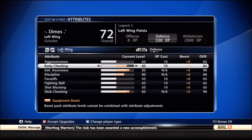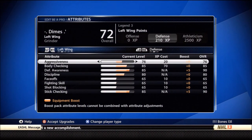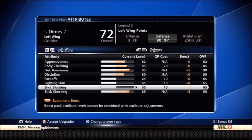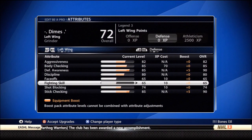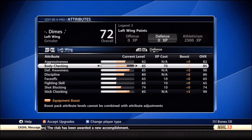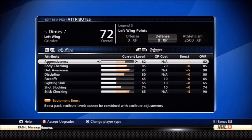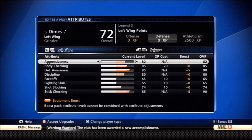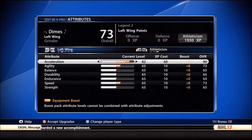The defense I really like though. Stick checking you can get up to 90. Shot blocking is there. Defensive awareness maxed out — intercept passes up to 90. Discipline you can get up to 80. Body checking — this is why I like the Grinder — you can get it up to 85. That's the only build you can get it this high. Aggressiveness boosted up to 82, then throw the rest onto stick check or shot blocking since I'm a left winger covering the points. The defensive column is probably one of the better columns out of all the player builds.